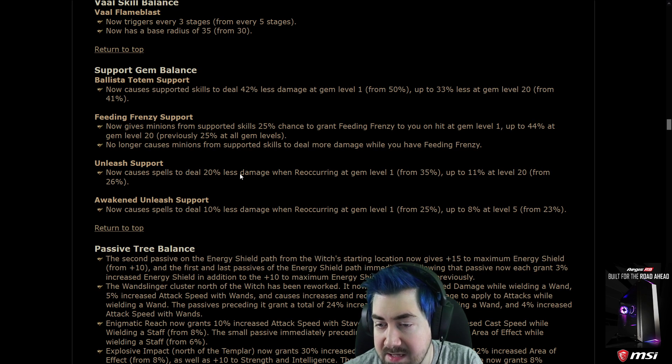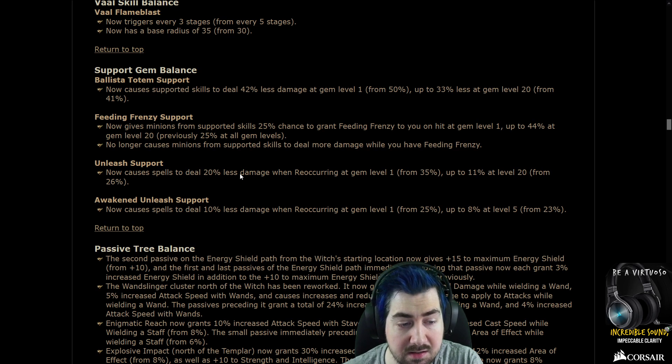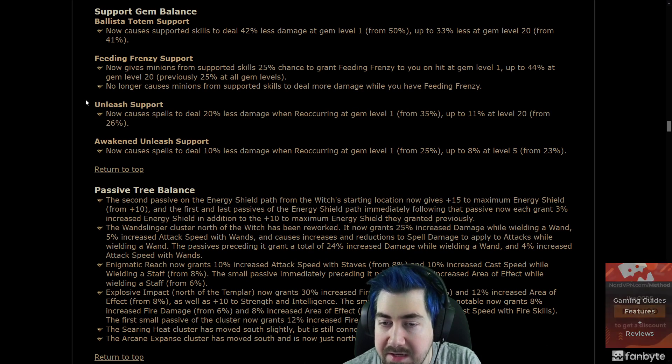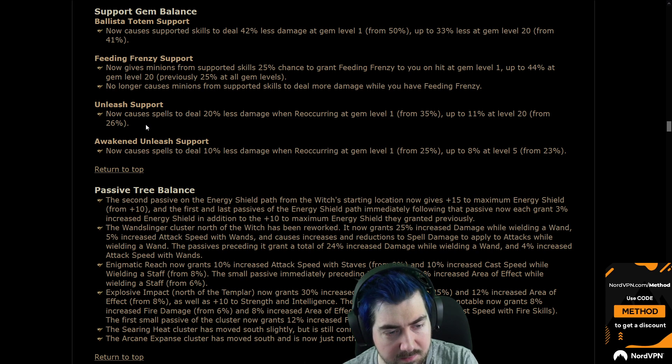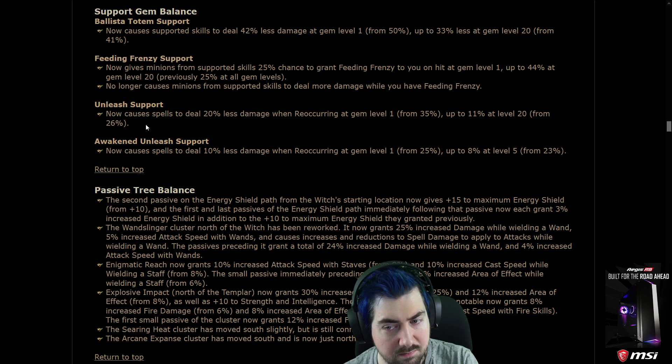Unleash support now causes spells to deal 20% less damage when reoccurring at gem level 1, and up to 11% at level 20. Wow, that's huge — I already liked Unleash. That's massive, Unleash is already super strong. My main usage of it was Summon Raging Spirits — wait, SRS hasn't been nerfed, so my SRS build is still really good then.